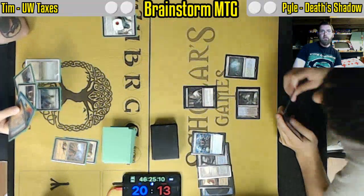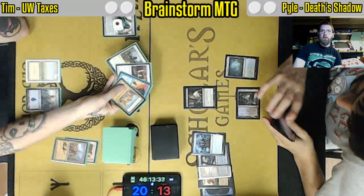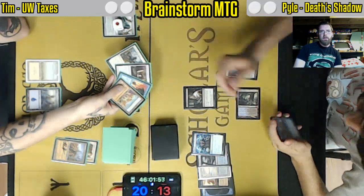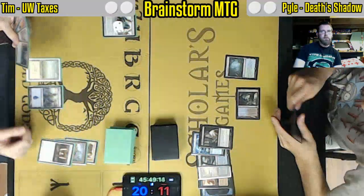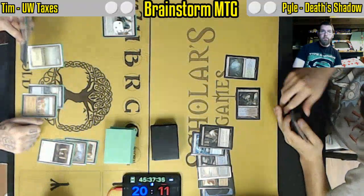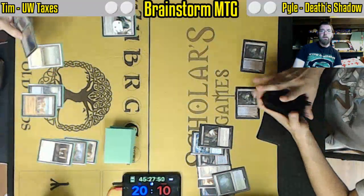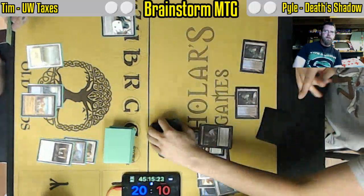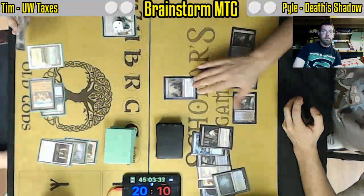This Death's Shadow list is just a masterful bit of deck building that we got to see when the pros got a hold of the format — these little tiny tweaks had such a powerful impact. Thoughtseize here seeing Stoneforge Mystic, Swords to Plowshares, and Force of Will. Swords is a very real problem versus Death's Shadow, as it pushes your own life total back up. You'll very rarely see people deploy multiple threats when one of them is a Death's Shadow, as Swords to Plowshares will typically be a two-for-one.